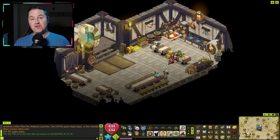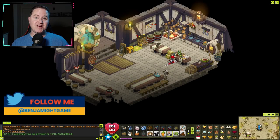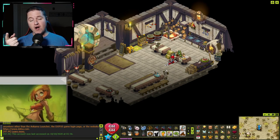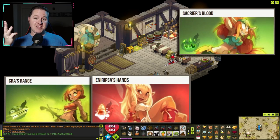Have you been running through the Astrob Quest and hit the Class Council questline? Maybe you hit a snag and you're looking for the steps on how to get through that for your class specifically. In this video, I'm going to cover the Craw, the Sacrier, and the Eni.